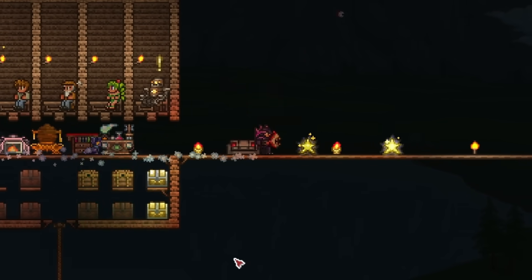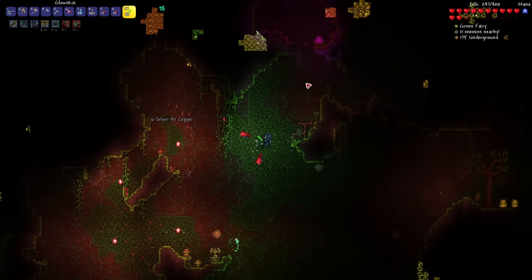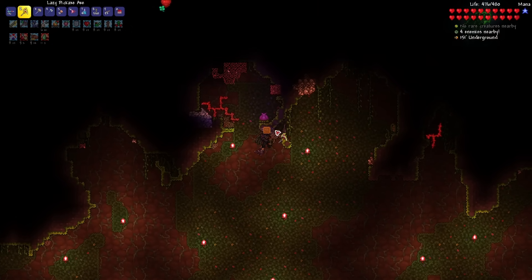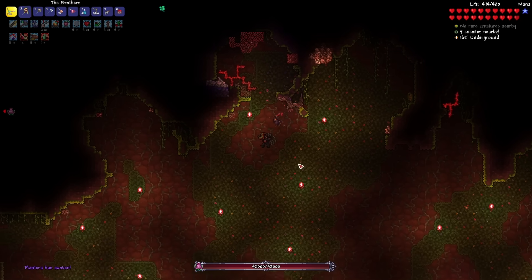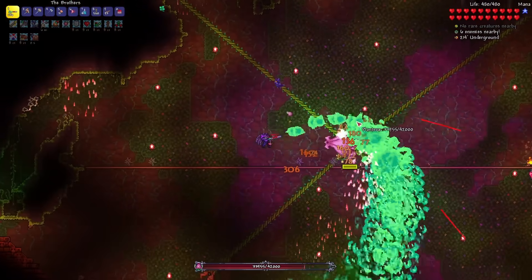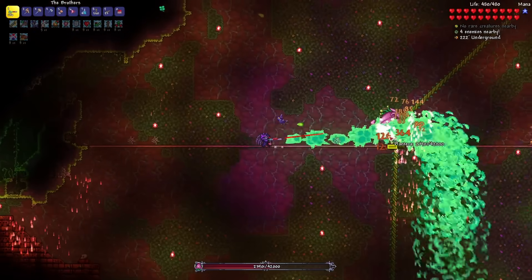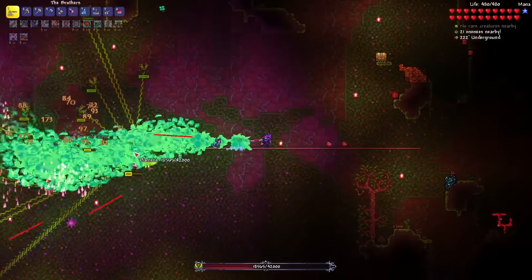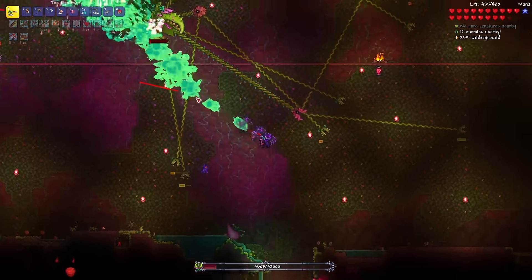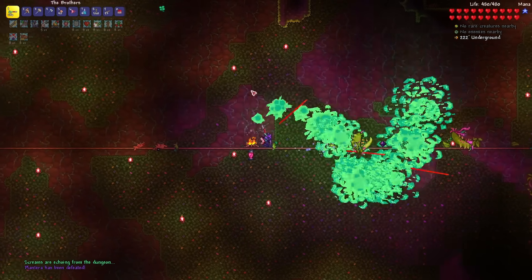Let's head to the jungle to find the Plantera Bulb and mine Chlorophyte Ore to craft the Venomous Sprayer. There's the Plantera Bulb — let's make the arena right here. Breaking the Plantera Bulb to summon the boss. Just going to fly in circles for the first phase. Second phase is coming up pretty fast. Shouldn't be a problem though. And just like that, Plantera has been defeated. This thing is actually really strong.